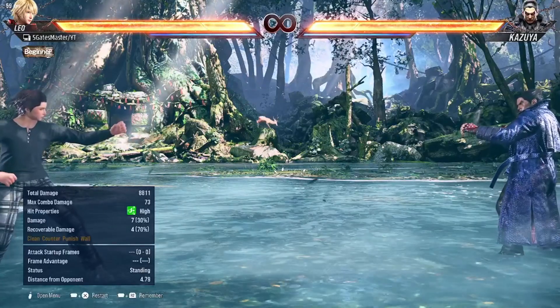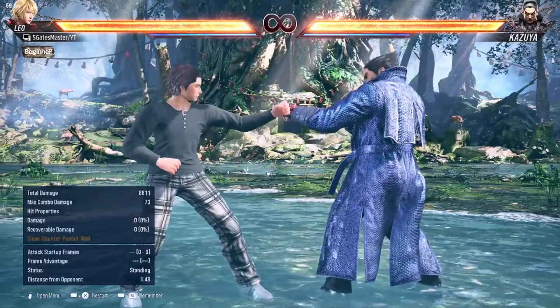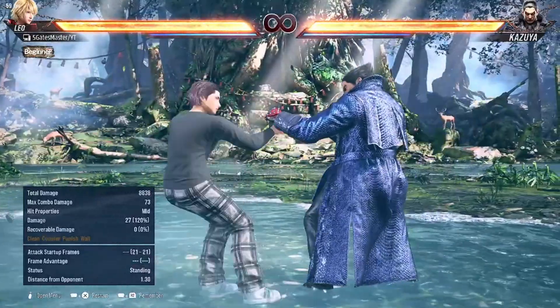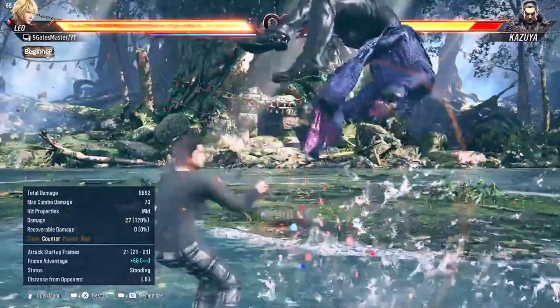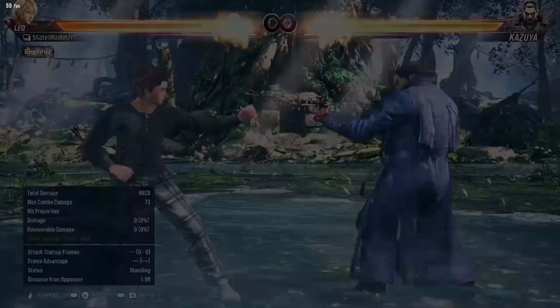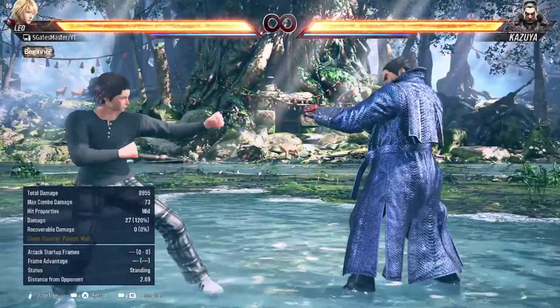Another buff for Leo: the down move is now a counter launcher. Look at the range — it's okay, and it is plus 4 on block, which is great. That's a solid last move option.